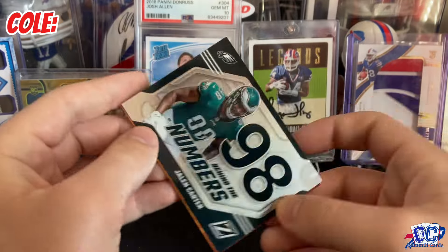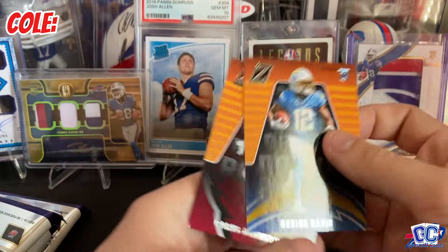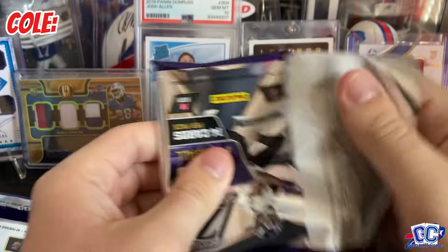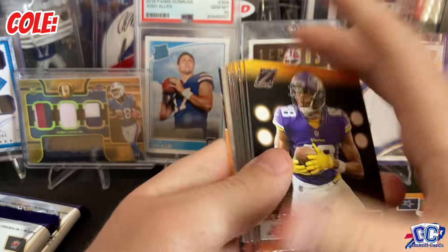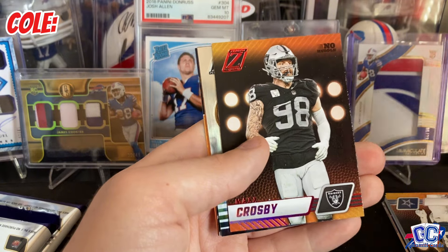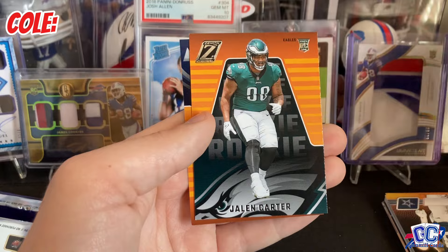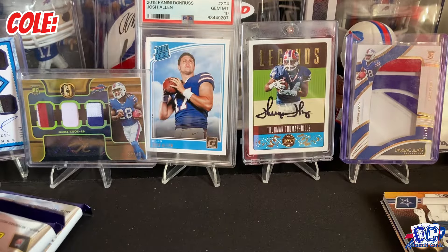We have a Behind the Numbers of Jalen Carter, and then Darius Davis and Parrish Johnson on the rookies. We have a Red Zone of Max Crosby. We have Jalen Hurts on the Zeal of Approval insert. Jalen Carter and Tajay Spears — a lot of Eagles in this box.